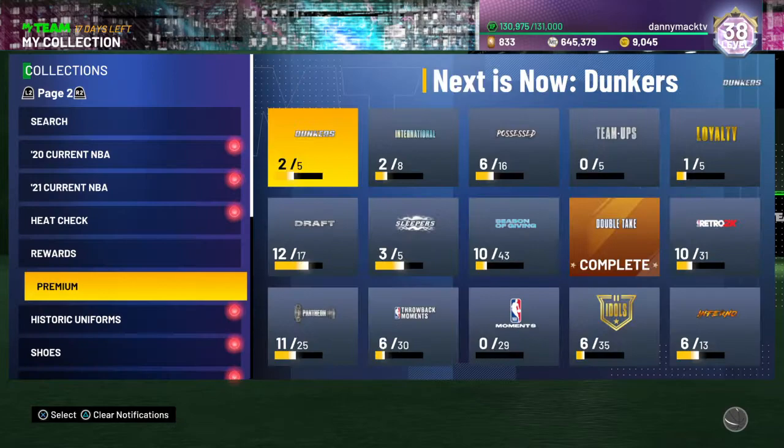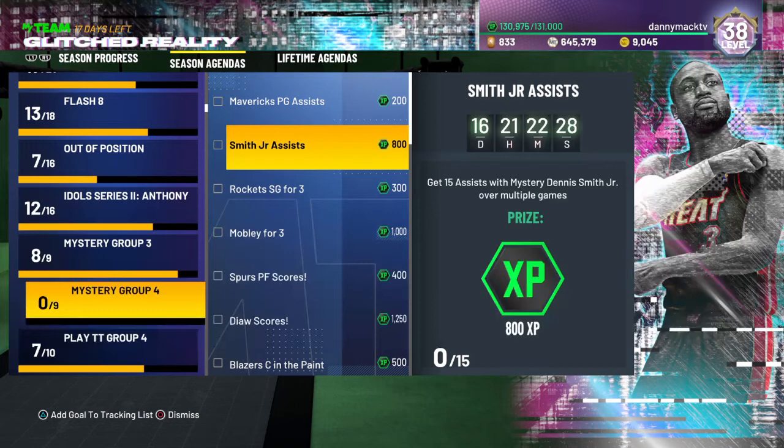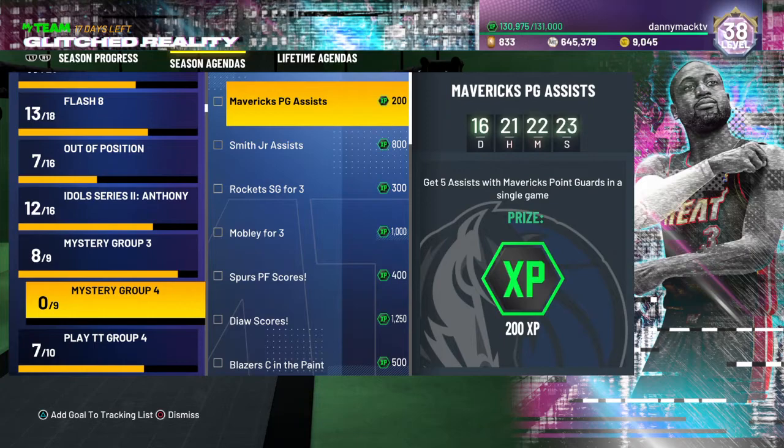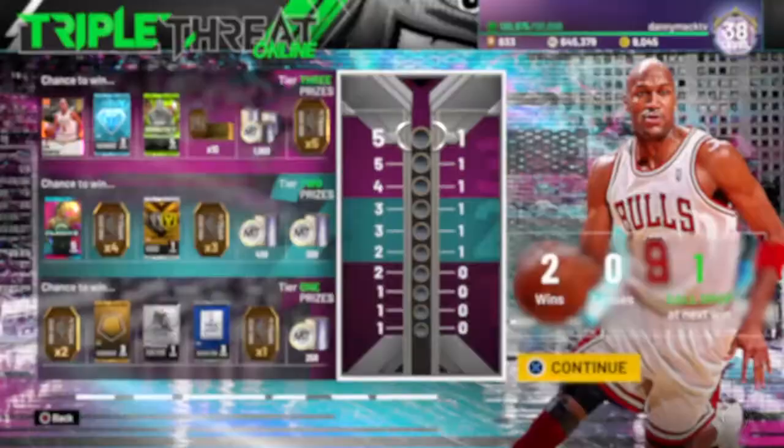Let's go ahead and check out what kind of XP we can get for Mr. Smith. You get 15 assists over multiple games, you get 800 XP, and then any Mavericks point guard gets five assists in one game and you get 200 XP. Let's go ahead and get some triple threat online in. We'll pair him up with David Robinson and Pete Maravich.